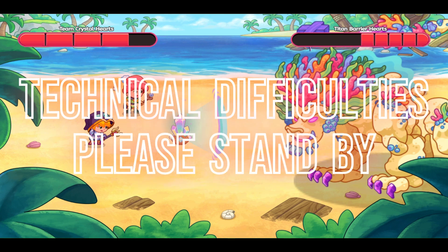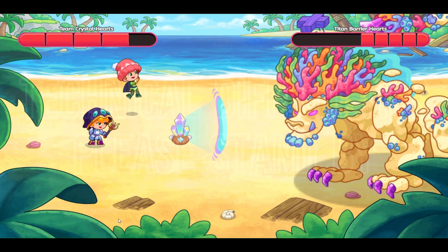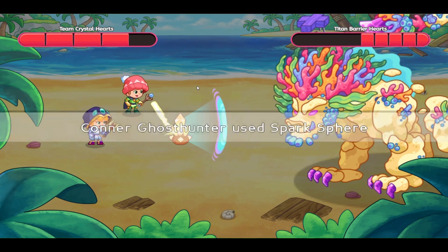And let's see, that's the titan hit. We'll open up the chest — four titan shards, yes! So Connor got four titan shards. Ghost Hunter got four titan shards.